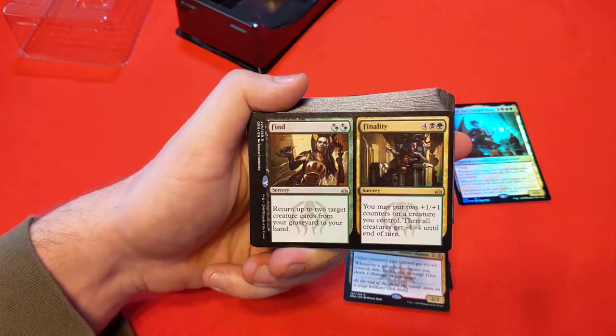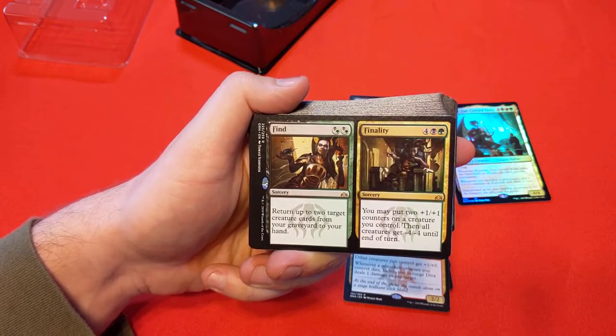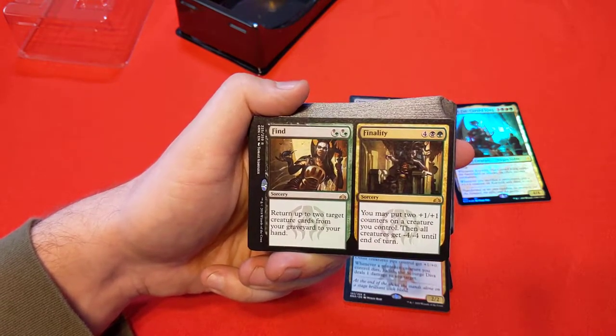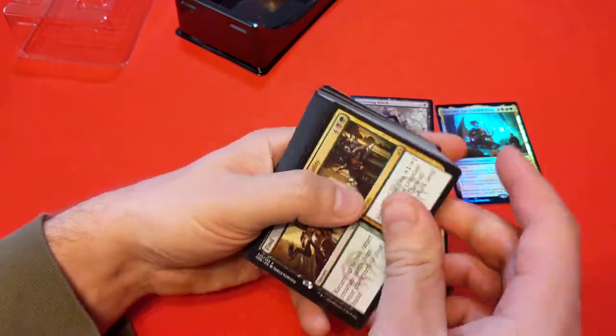Find and Finality — Find returns 2 target creature cards from your graveyard to your hand, not bad at all. Finality: put 2 +1/+1 counters on a creature, then all creatures get -4/-4 until end of turn — a decent board wipe on the lower end of power. Not perfect, but the flexibility with these 2 modes? I'll take it.